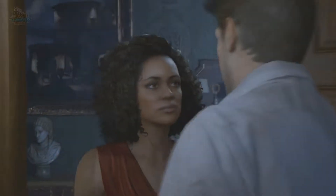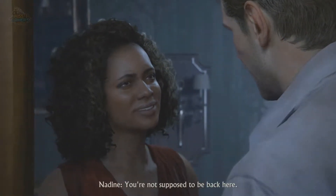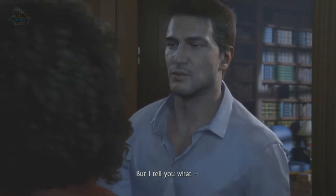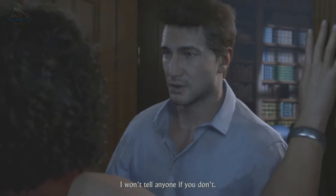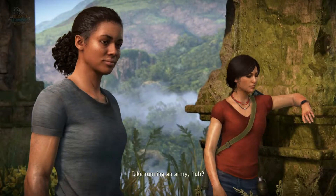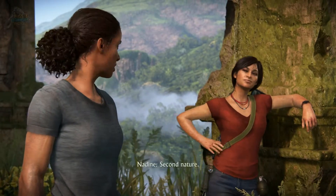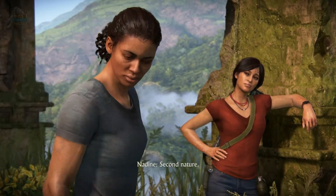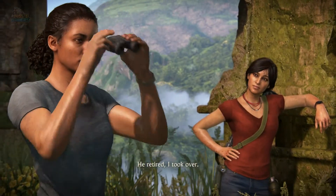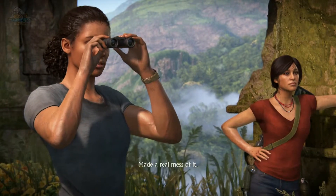Coming along for the ride is Nadine Ross, a newer character we first met in Uncharted 4, who was the leader of her father's private military company called Shoreline. Nadine is a strong character with daddy issues as she tries to regain control of her father's company after some behind-the-scenes conflicts.